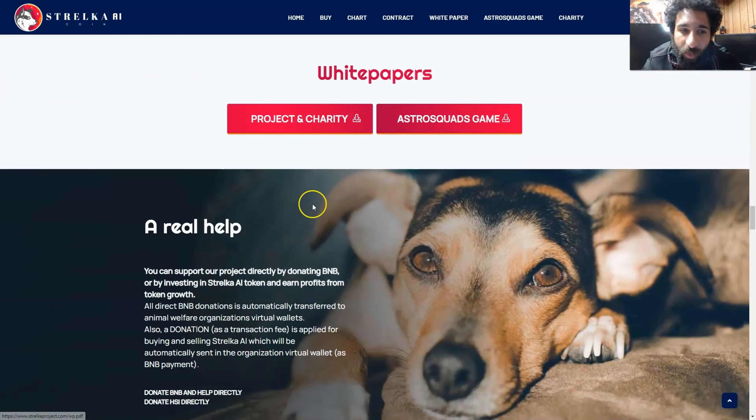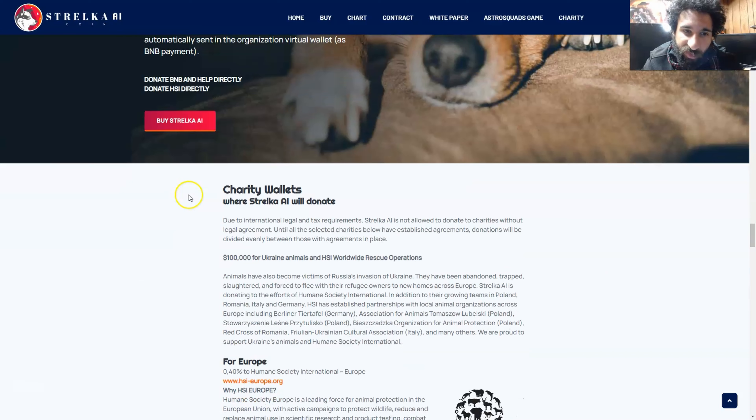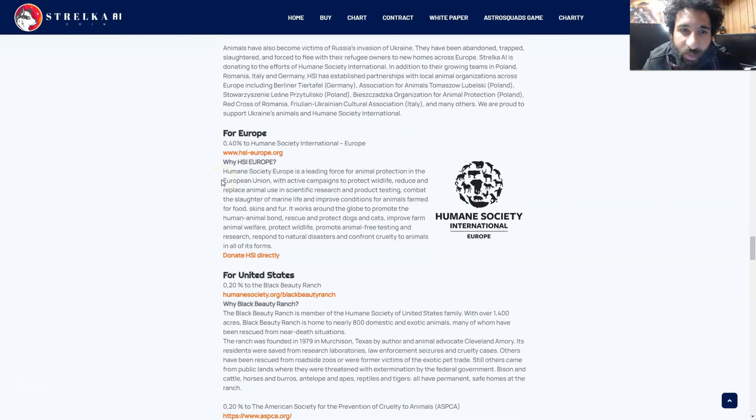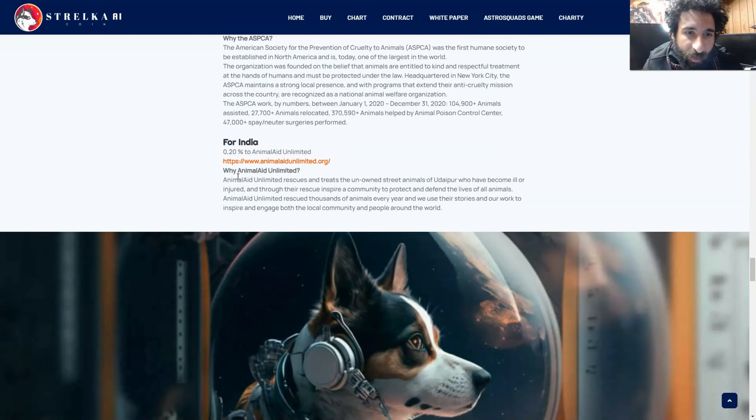You can read more about all this in the white papers. All BNB donations are automatically transferred to animal welfare organizations and virtual wallets. A donation that acts as a transaction fee is applied for buying and selling the native token Strelaka AI, which will automatically be sent to the organization's virtual wallet — and you can buy it right here. You can also see the charity wallets where they will donate: $100,000 for Ukraine animals and the HSI Worldwide Rescue Operations. We can see where it's going in Europe and why HSI, why Black Beauty, why ASPCA, and for India, why Animal Aid.